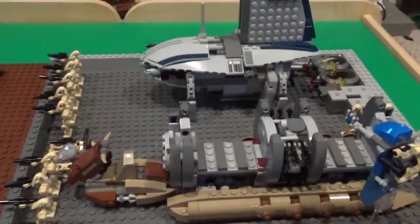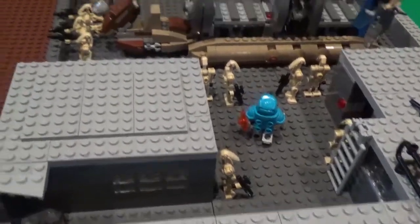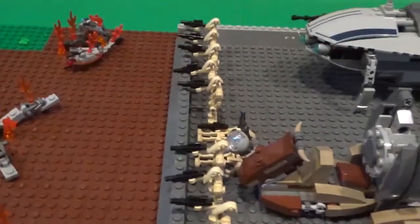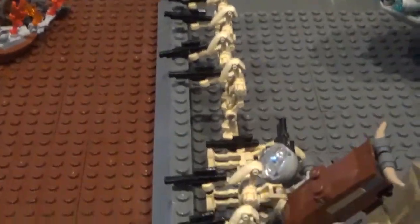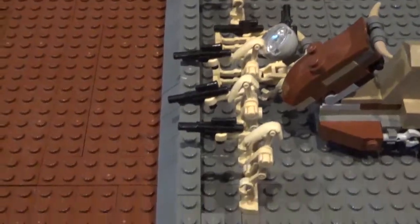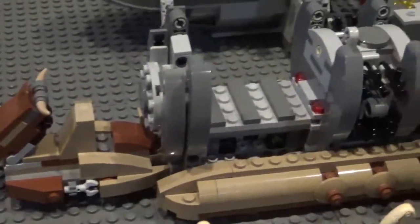So the base has two major sections. You have the landing pad right over here, and then you have the little base complex on this side. And on the other side of the gate you can see there are droids firing at the clones. Two of them have been taken out already, but the rest are still firing. And then behind them you have a droid transport right there.